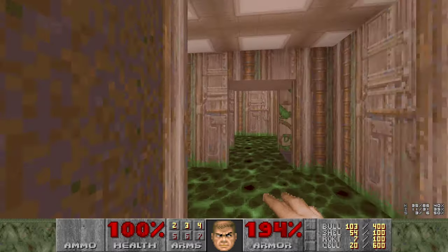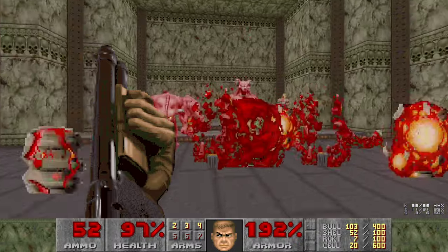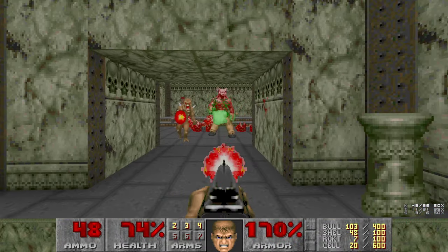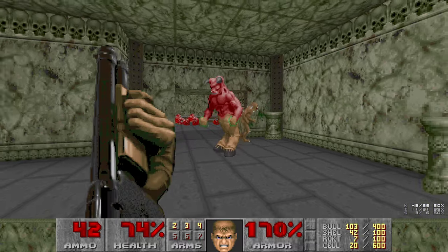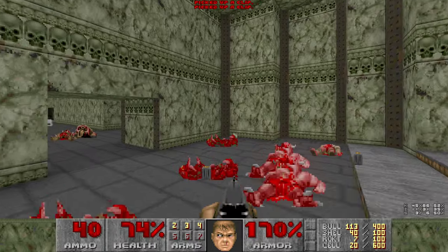We'll get a Plasma Gun in a minute. Let's go back through here and fight a Baron. Surprise! With the shotgun. This is Doom after all. And the Imp will help us again - because they are always helpful creatures. Thank you, Imp. I'm sure you did some damage there.